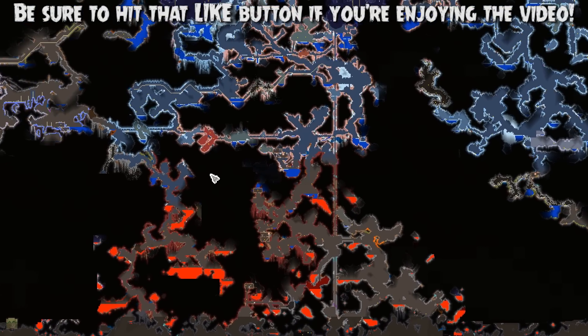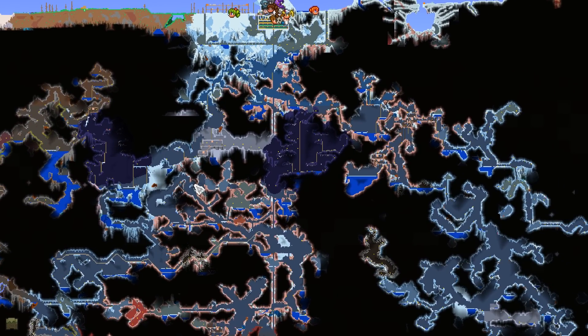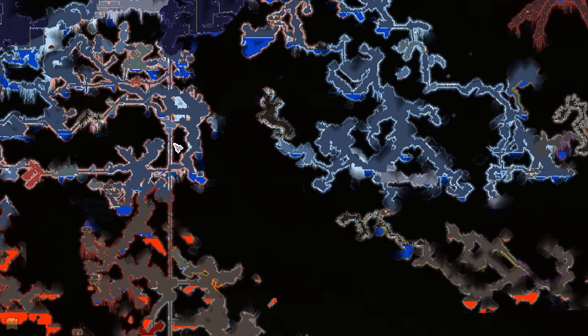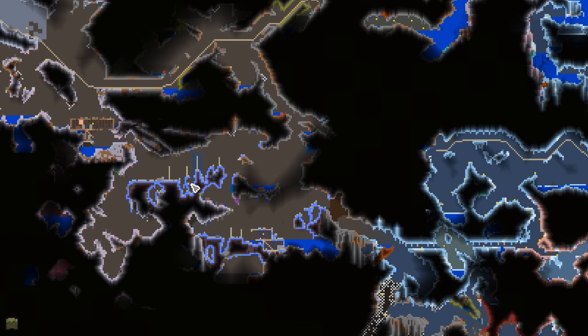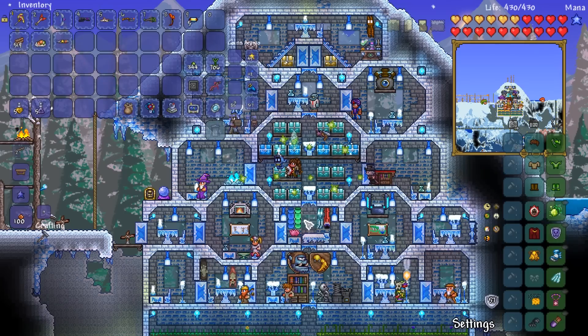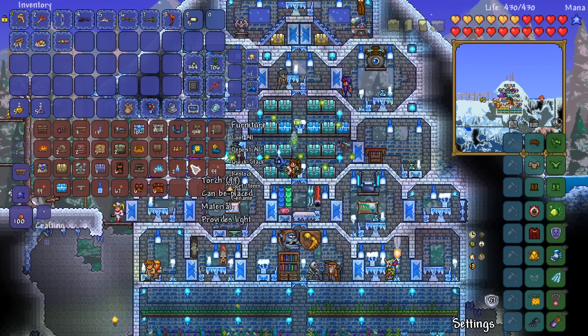Do we have a mushroom biome close by? That is the question. There's one down here. Is there any more that are slightly closer? Doesn't look like it. I'm looking around — not really. All right, so we've got this. This is like a double mushroom biome. You've got the mushroom biome there, and then it goes back into another mushroom biome. What we could potentially do is convert this little underground house that's already here into a little house to have the Dryad spawn in. Then we can get some mushroom seeds and go from there.